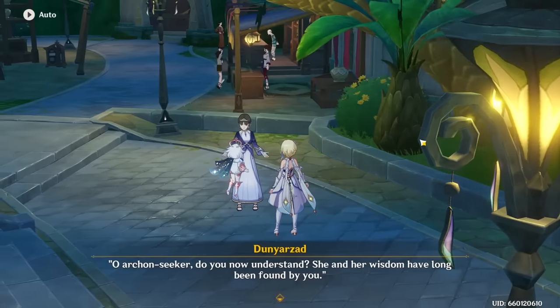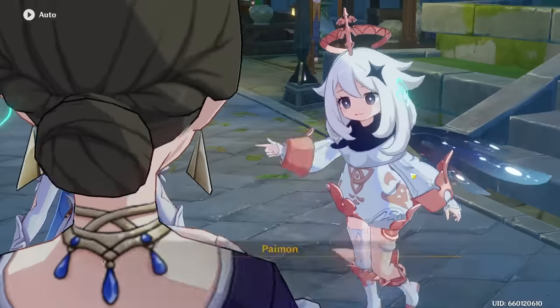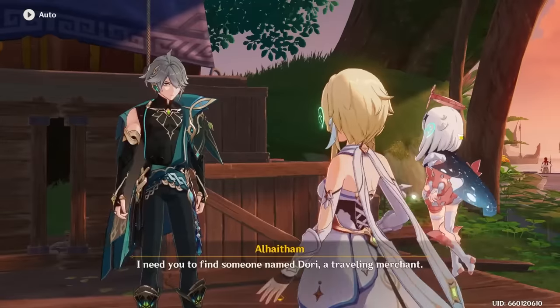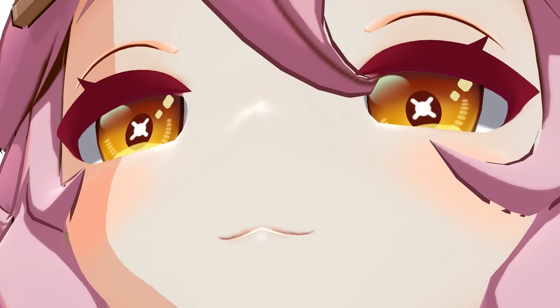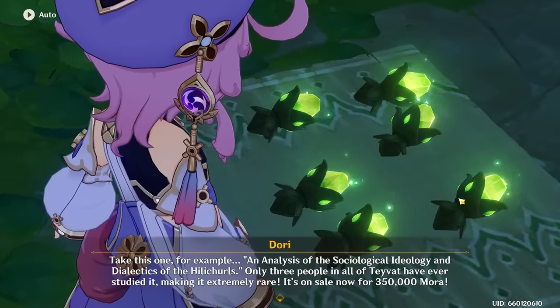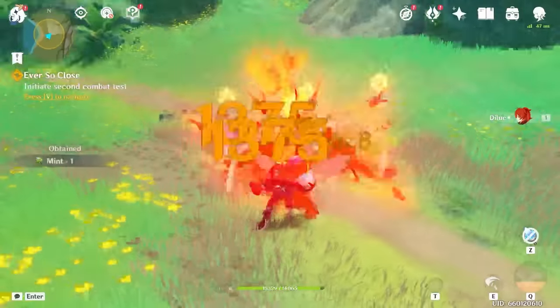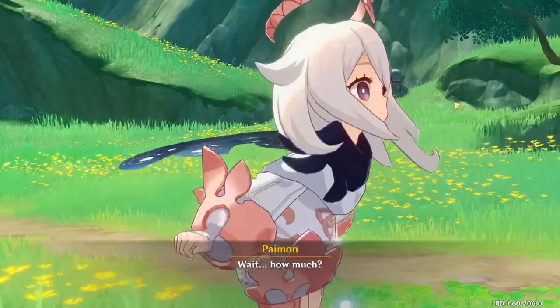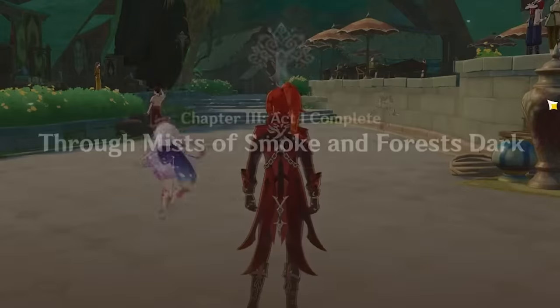All of our time in Sumeru City is just us looking for a way to talk to Lesser Lord Kusanali, which isn't really that important. Let's skip to where we go to Port Ormos. We meet with Al-Haitham, who needs us to get some knowledge capsules from the best Sumeru character, Dori. We buy the knowledge capsules from Dori for Al-Haitham, and also buy one for sword fighting, which we test on some unsuspecting fungi — it didn't increase our power at all, which means we just got Doried. We fight some Eremites by the dock and that's the end of Act 1.